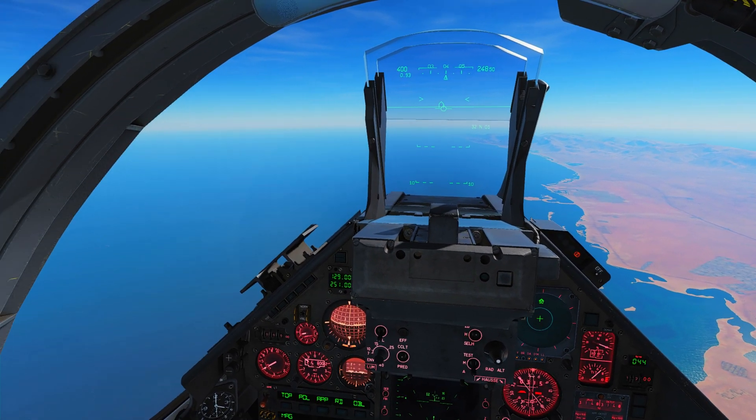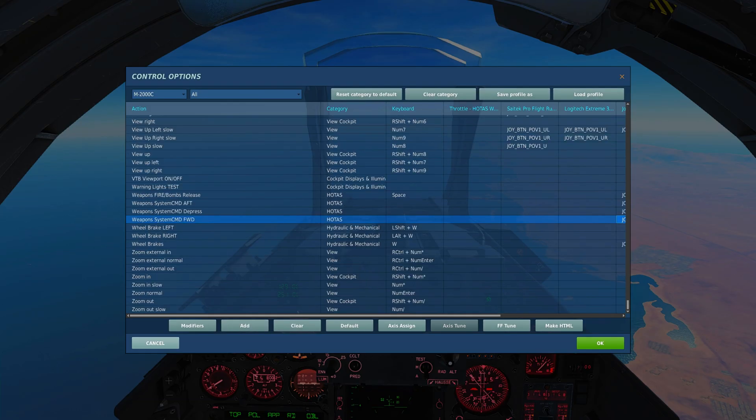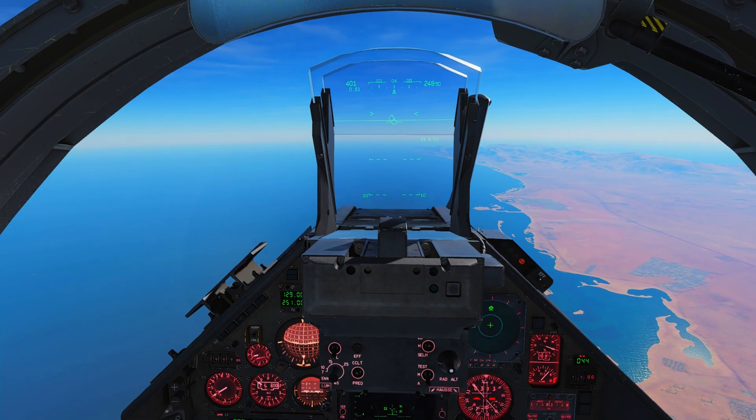The first thing I want to go through is the controls. These are the bindings you will need. I see a lot of people on the forums have problems trying to find them because, as I said in the last video, these have either been renamed or the functions have been remapped or the procedures have changed. So you will need to bind at least these keys: weapon systems command forward, weapon systems command aft, weapon systems command depress, CNM neutral, CNM magic. The rest I'll explain in the video and their purposes will become apparent.